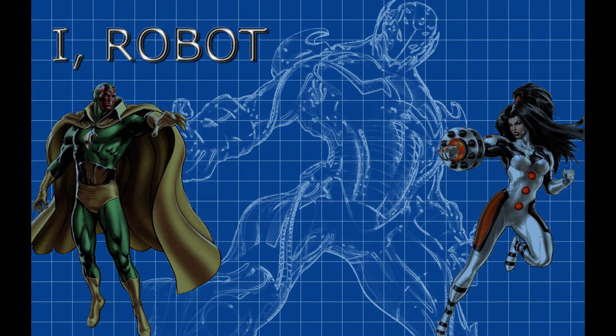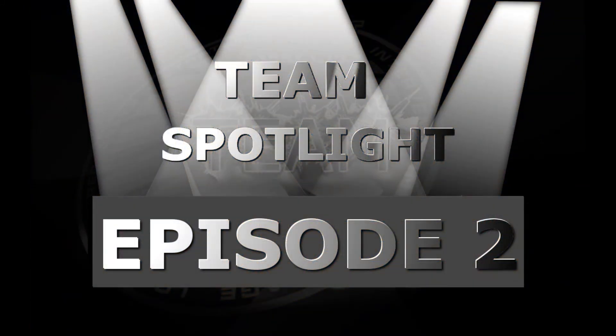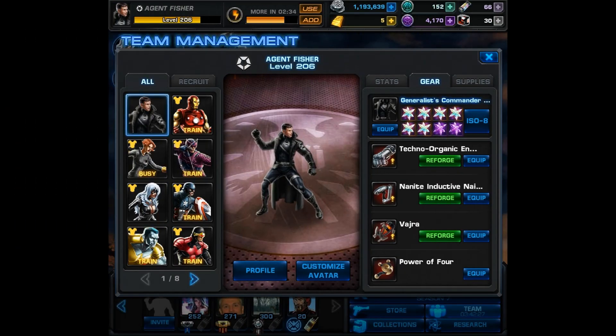Now some of you may already be able to guess which items my agent is going to have. There are certain items that make your agent very robotic, and one of the items that makes this transition complete is the Techno Organic Endoskeleton. I just want to say that I forgot to show my items in the video footage, so I'm recording this just before I'm editing the video. That explains why I have so many command points and so much silver.